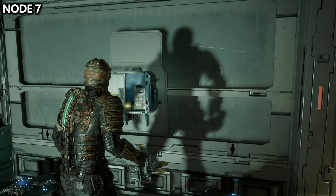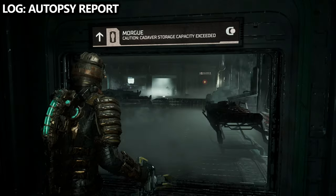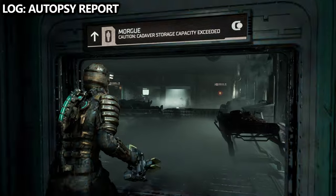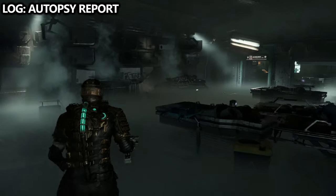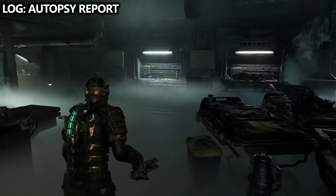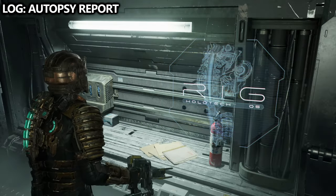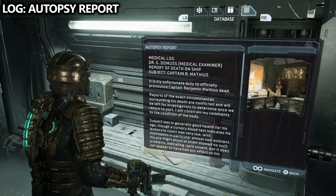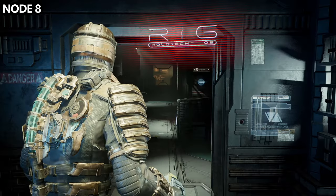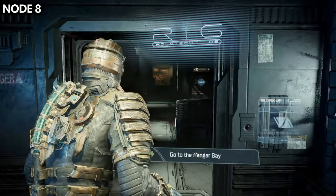You can now continue forward and go to the morgue. Once you take the elevator down, walk inside and you should be able to find the autopsy report along the right-hand side wall. You can do this before or after you interact with the captain. The captain will also grant you security clearance level one, which will allow access to new areas. Once you get security clearance one, you'll take an elevator and your objective will change — you'll be asked to go to the hangar bay.